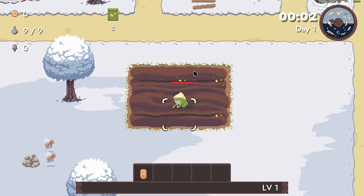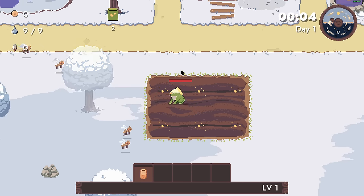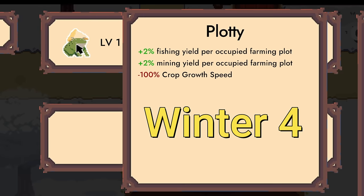Welcome back to Pesticide Not Required and today we are playing Blotty, a really weird character. Every single time we occupy a farm plot we gain 2% fishing yield and mining yield.